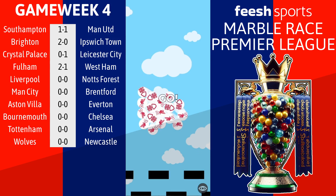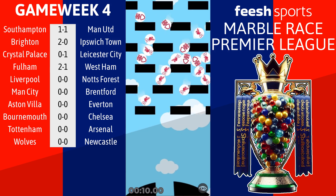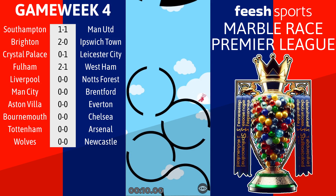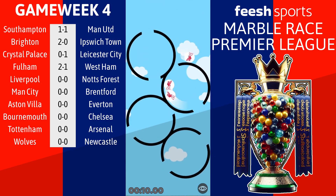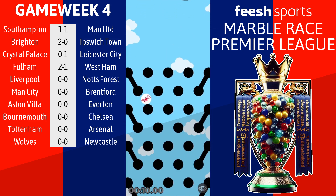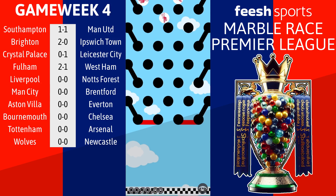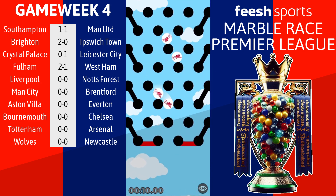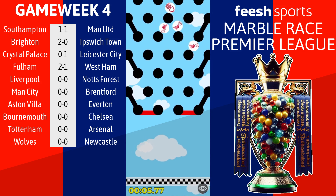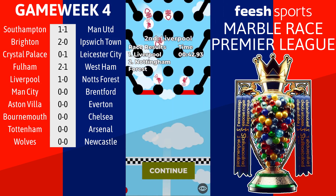Match number 5 is Liverpool at home to Nottingham Forest. Liverpool have not started great for one of the favourites - just 3 points from 3 games - while Forest have started much better with 5 points. Liverpool marbles are absolutely dominating the early stages, with 3 down already and not a Forest marble in sight. Despite all those Liverpool marbles, the final obstacle keeps causing issues. This one's going to finish 1-0 to Liverpool, but it could have been a lot worse there for Forest.